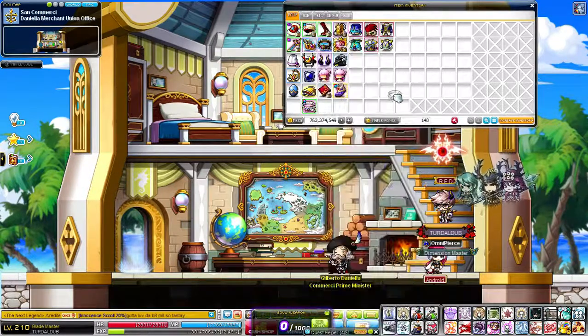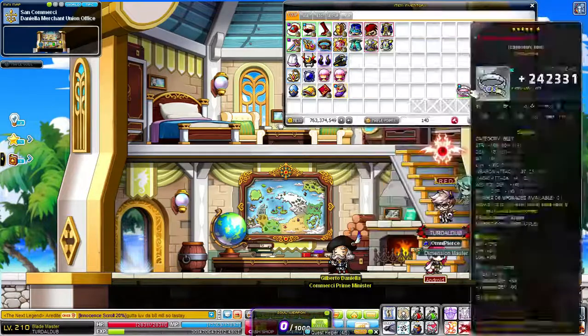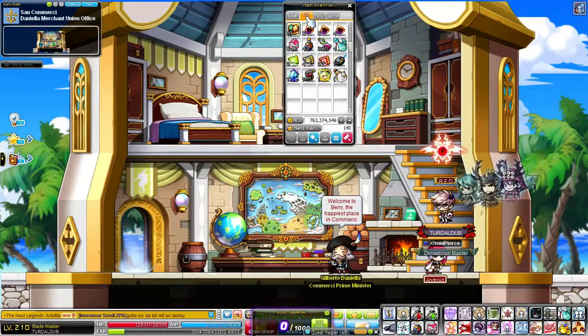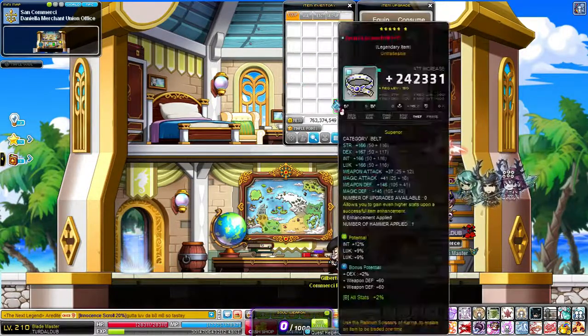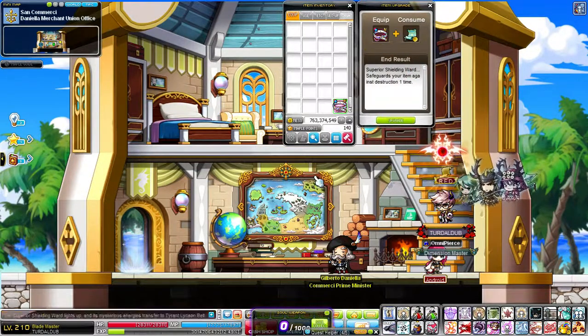Today I thought I would get my Tyrant belt to 7 stars because the cash drop scrolls are about to run out. I only have 5 AEEs and 5 scroll things, so let's do it. Hopefully let's get the 7th star on this baby.